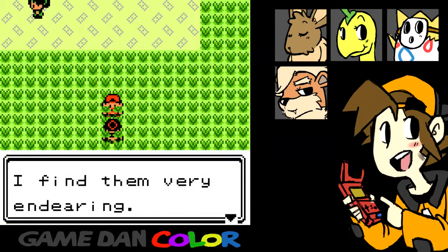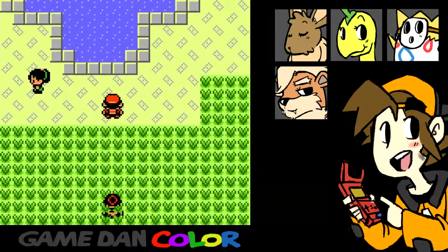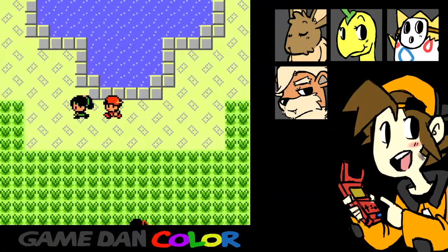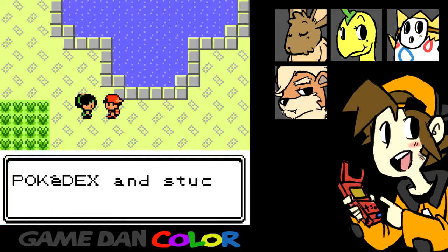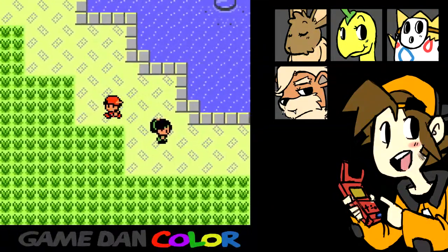My friend keeps a Marill — I find them very endearing. Oh, I wish for a Marill of my own. I could catch you one. Guess not. Check out my bag — I printed out my favorite from my Pokedex and stuck them on my bag. Yeah, that'll catch on.